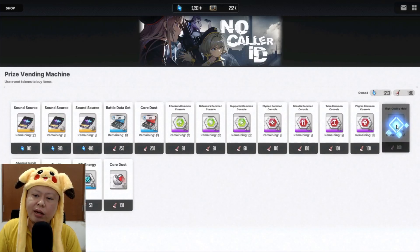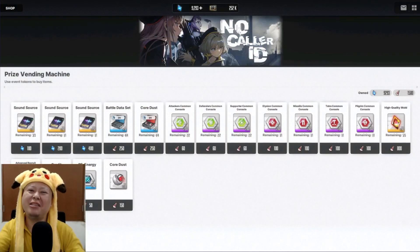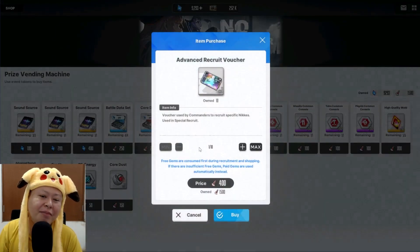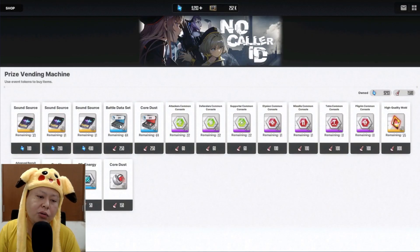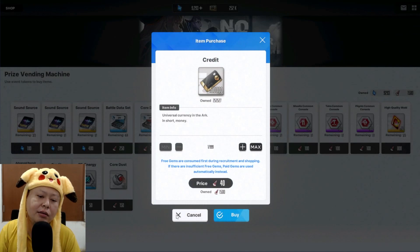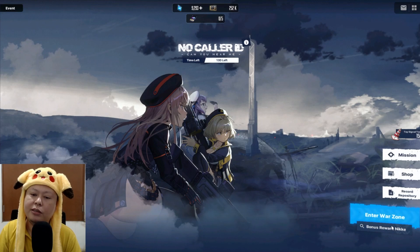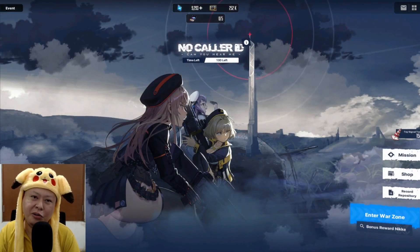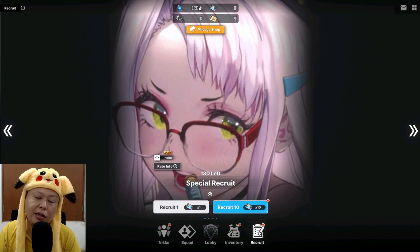We can get 50 High Quality Mode items during the event, which gives a 60% chance to get an SSR — pretty cool! We can also get summon tickets for Helm's banner. We need 4,000 event items to get 10 of these tickets, plus EXP, credits, free energy for the recycling room, and upgrade materials. Do the event quest starting today — do not skip even a day, or you're going to regret it.